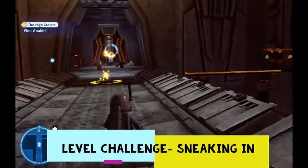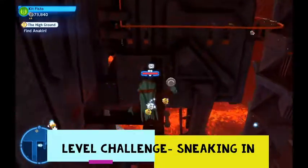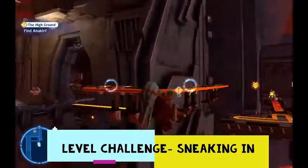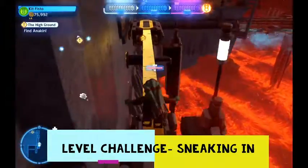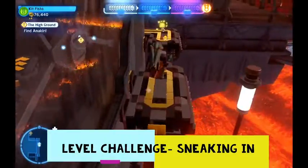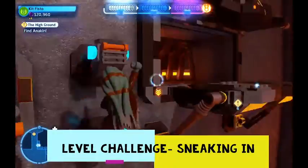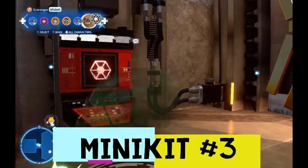I got back on the mainland by using Jango Fett and his jetpack. Our third and final level challenge, called the Sneaking In Challenge, is going to be done by going across this railing and completing the alternate route to get to Anakin. Jumping on this is going to give us a purple stud, then we hop in — that's our third out of three level challenges completed.